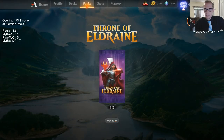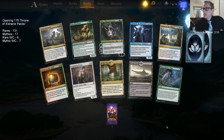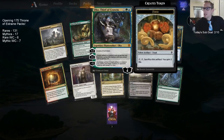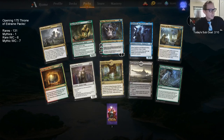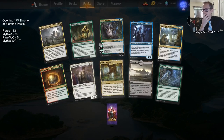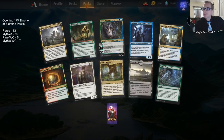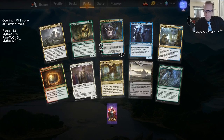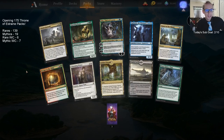Our last ten — no mythic wildcard, but we got an Oko and a Questing Beast! Finally our first Oko and first Questing Beast. Looks like you get better luck opening ten at a time. Also a Once Upon a Time and a Charming Prince — this is a good group of ten. Eight rares.